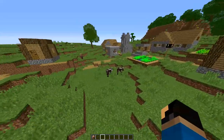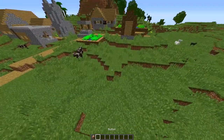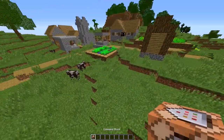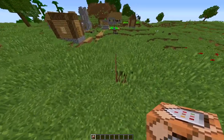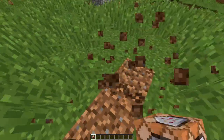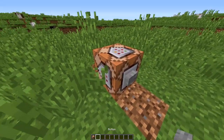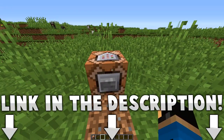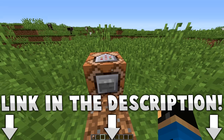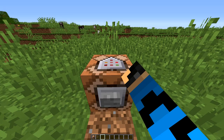Basically, all you're going to need for this is one command block and then a button, or anything really to activate the command block with. So the way we're going to start out here is we're going to take this command block and just place it down right there — it's looking all nice and fancy — and then we're going to shift right-click the button onto the side. Now you're going to go to the link in the description below, copy the command, and then literally go into here and Control V, and that will paste that into the command block.